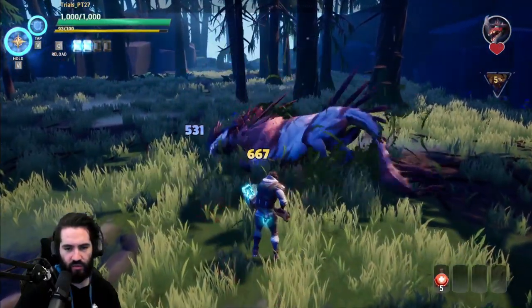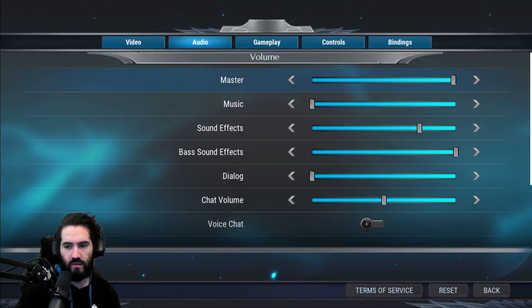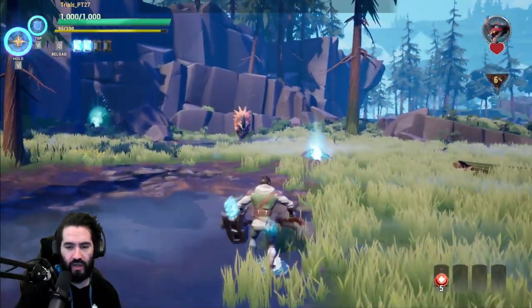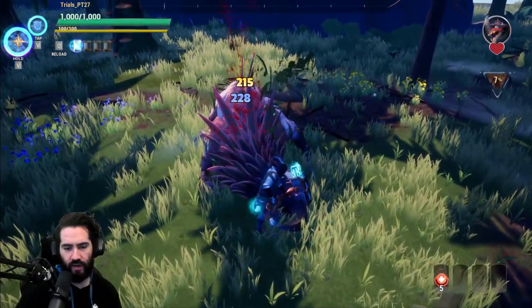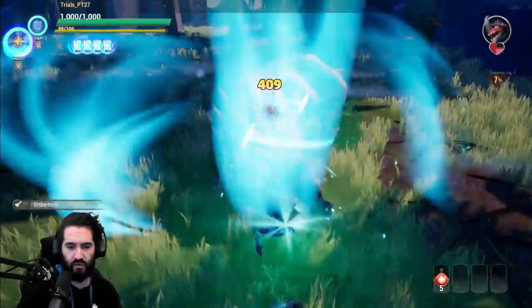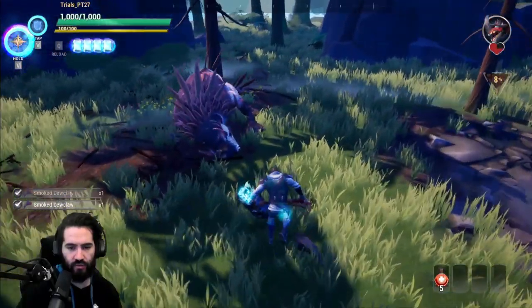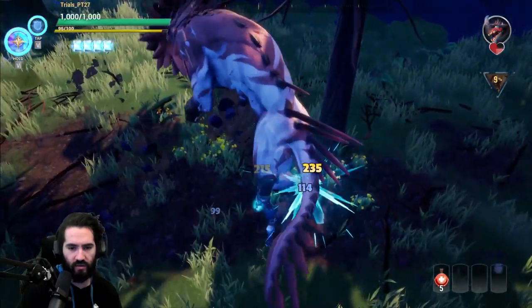Ember Main is a behemoth that has interruptible attacks, indicated by those orange prongs above its head. When you hit an interruptible attack, it will send it to the ground and give you a damage opening. When I was doing the tutorial I was going for all the different parts, trying to get as many parts as humanly possible. I'm still doing that with the Hammer and so far being pretty successful — we've broken quite a few legs and the horn.